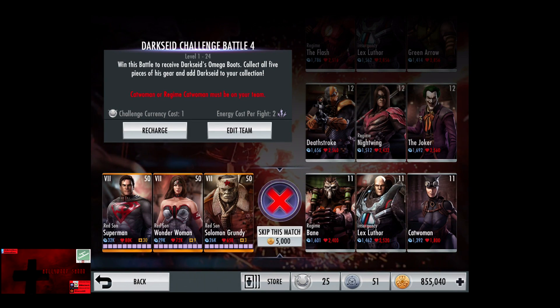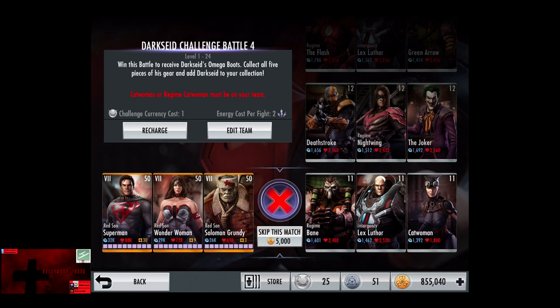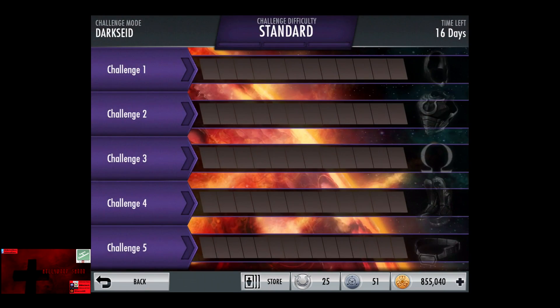In the fourth challenge, Catwoman or Regime Catwoman must be on your team — you cannot use Batman Returns Catwoman. However, you can use Darkseid to empower Catwoman to offset the uselessness of Catwoman.